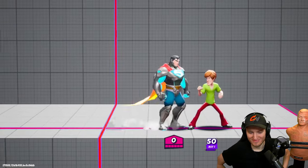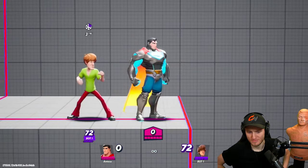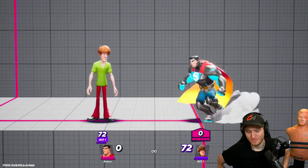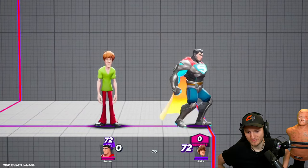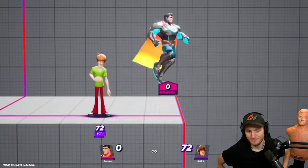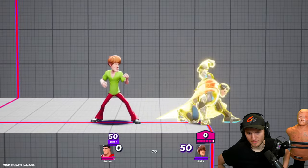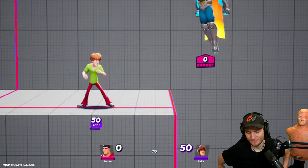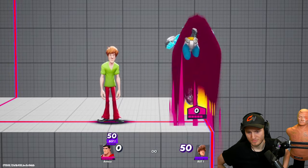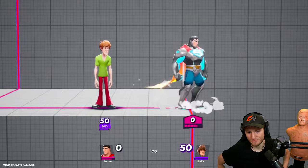Say I have them on ledge — I'll probably go for something like down tilt if they're at mid percent, because edge on ledge is very strong. If they're at 60 I wouldn't go for a neutral or up tilt because those are your kill moves on ledge, and it's not going to kill at that percent — I'd rather have somebody under me. If somebody's burnt out and on the wall, the checkmate scenario is basically just this — most characters can't do anything. Only Olly and Wonder Woman can stop it.